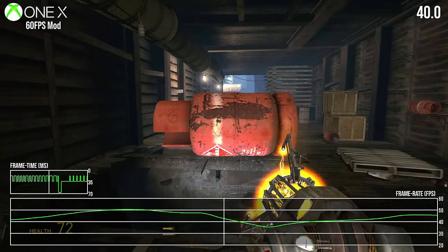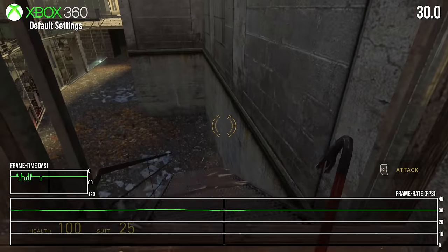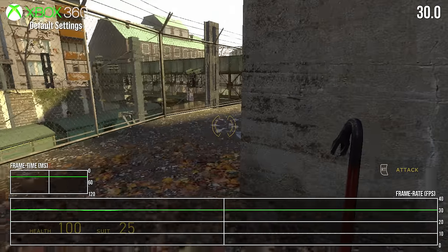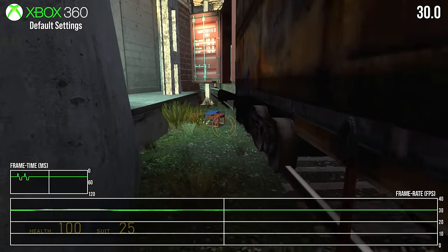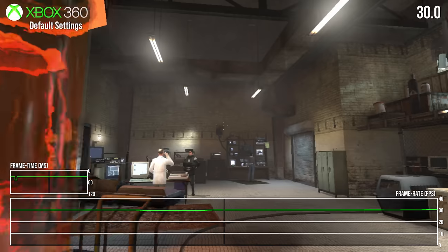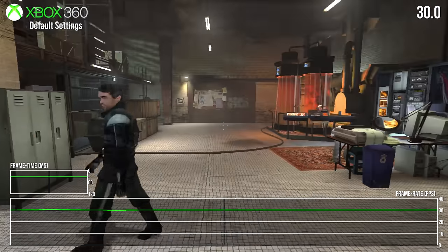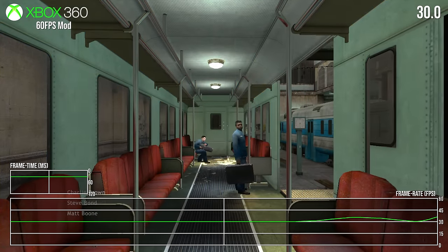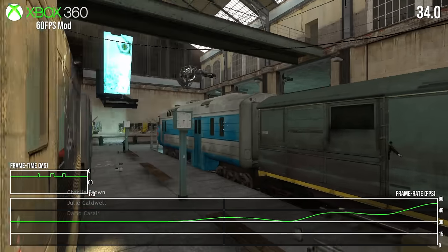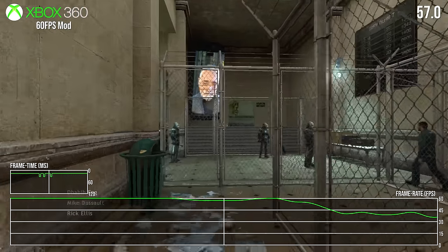Going back even further to the original Xbox 360 hardware running at the default 30fps: performance really has not held up well. It holds to 30fps in the original Half-Life 2 closely enough but has frame time issues — oscillations between 16 and 50 milliseconds — that do the motion no favors. Using this modified save file to unlock to 60fps reveals just why the 30fps cap exists in the first place: the Xbox 360 simply doesn't have the GPU power to push to 60fps and never did, even at 720p native.